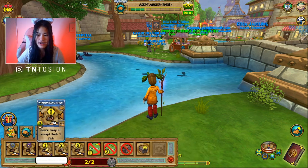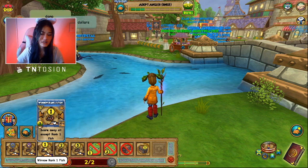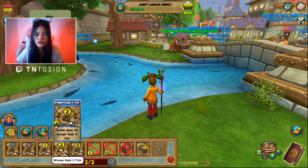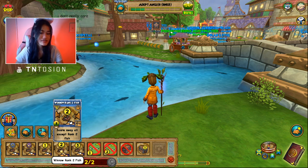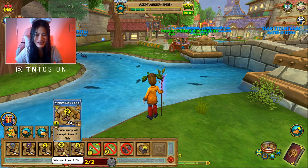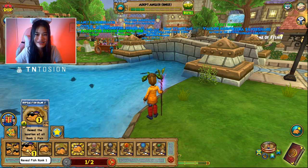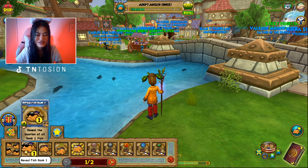You get all those spells in Mooshu, by the way. Winnow Rank One Fish you don't really need unless you're fishing for the Swordtail Fish when you reach Avalon. Winnow Rank Two you get after finishing Mooshu fishing as a side quest — you don't really use it because it costs eight energy, and you'd rather use Reveal Rank One Fish which costs four energy, and then just step on the ones glowing white or find the ones that aren't glowing white.